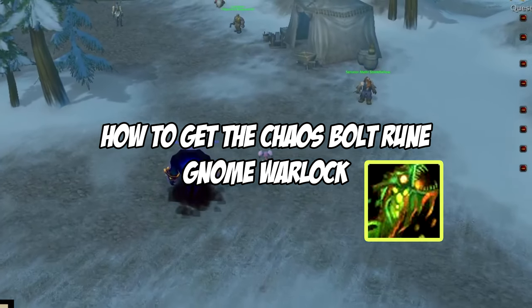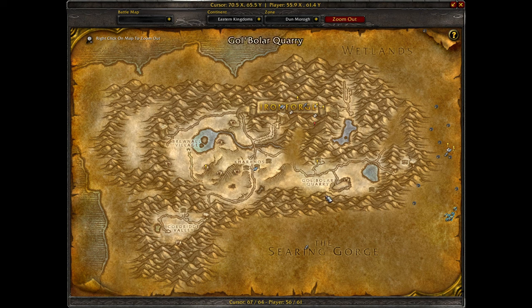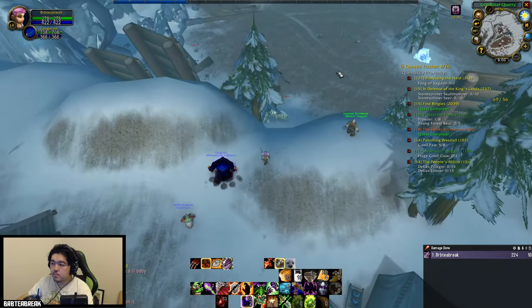This is how you get the Chaos Boiled Rune. My name's BABT Break and let's get started. In Dunmorrow, you're going to head east to the Gold Belor Quarry. In there, you'll find a Frozen Trog.